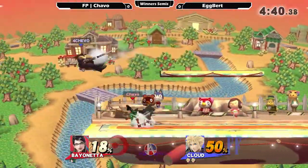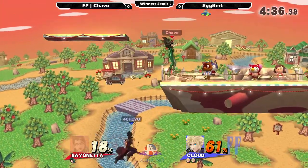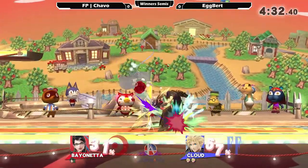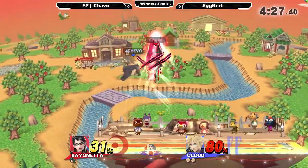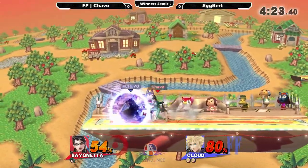Chava was waiting for him, and you can't tech at the top part of that LP. Egbert waits out the air dodge but manages to fall just far enough down, not getting punished on the outside — that would have been an early kill. Interesting — he down aired out of the side B! I didn't know that was actually a thing, so good stuff to Chava noticing that he could do that.